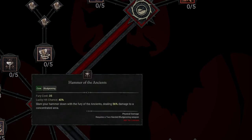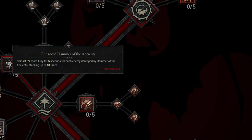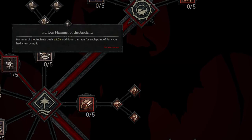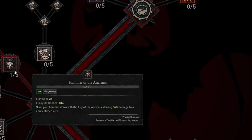The next one is going to be Hammer of the Ancients itself. Slam your hammer down with the Fury of the Ancients, dealing 56% damage to a concentrated area. We're definitely going to want to take that — it's going to be a massive amount of damage. We're also going to take Enhanced Hammer of the Ancients as well as the Furious Hammer of the Ancients. Furious is going to be your best pick because it deals an additional 1% damage for each point of Fury you had when using it. So the more Fury you have before using Hammer of the Ancients, the more damage you're going to do.